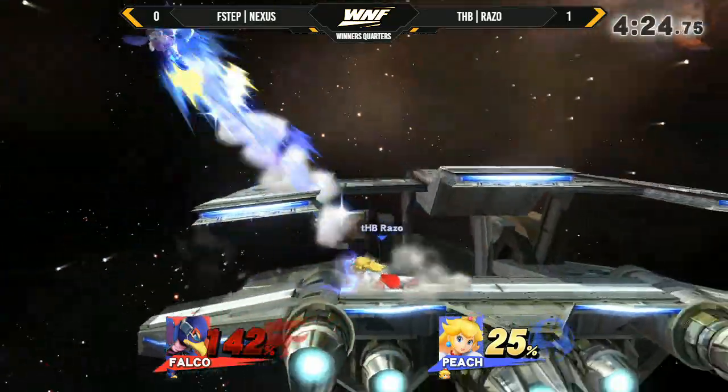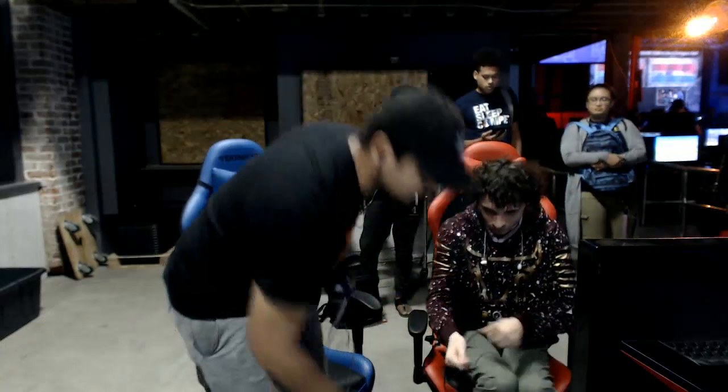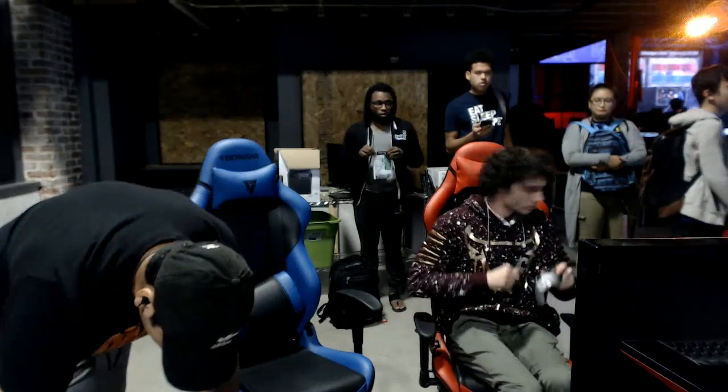Nexus has this rage on deck, but the forward air is going to do it for Razo. Solid 2-0. Nexus shaking his head — I personally think he should have stuck with the Zero Suit. The Zero Suit worked out really well in game one. It really came down to a clutch moment that Razo was able to hold on to. Nexus made some great plays in game one, especially with the way he took the first stock. I felt like that Zair should have killed. Maybe if Nexus had a little bit more rage — I've seen Nairo kill with that Zair absurdly early. Not to take anything away from Nexus, Falco did a great job, but the Zero Suit was performing a little better and is just a better character in this matchup.